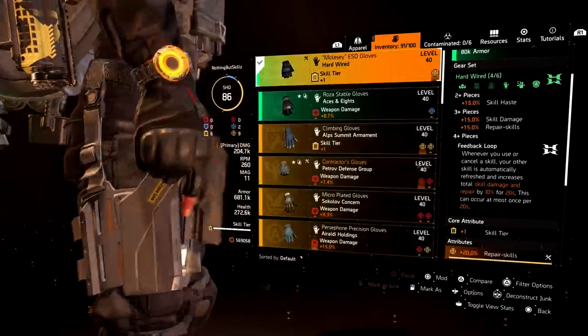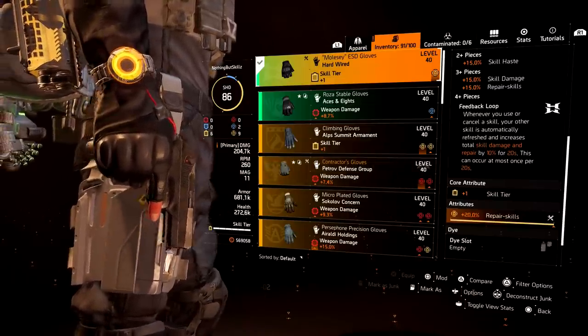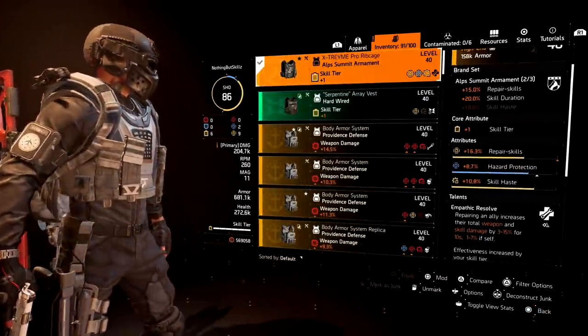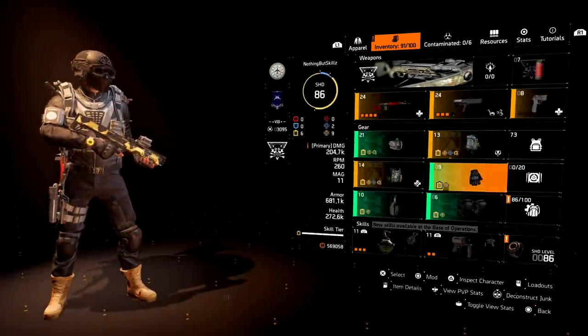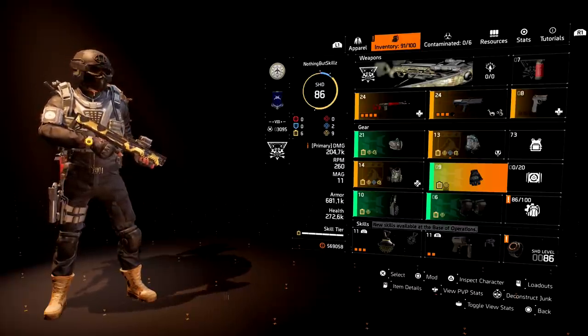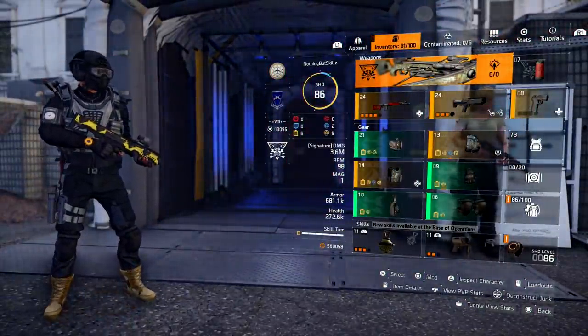You can run a high-end healer build if you want, but I prefer the Hardwire set because of the 4-piece — if I want to get an extra Chem Launcher shot back, I just have to destroy my skill and every 20 seconds I can do that. It gives me one extra way to get my skill back instantly; I just have to pick up the hive — I don't even have to destroy it.